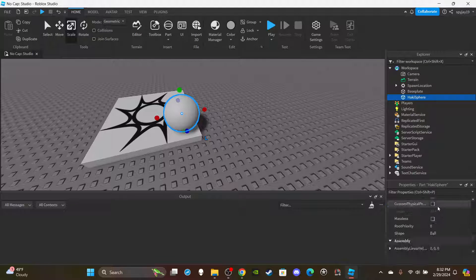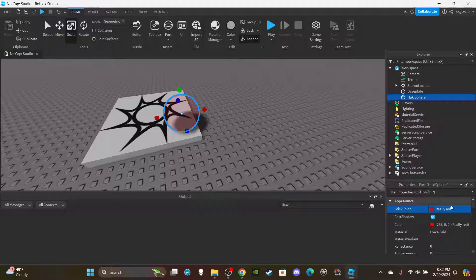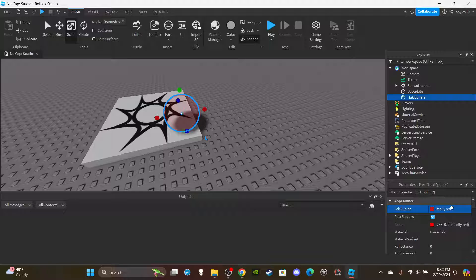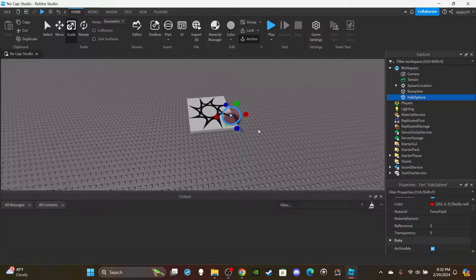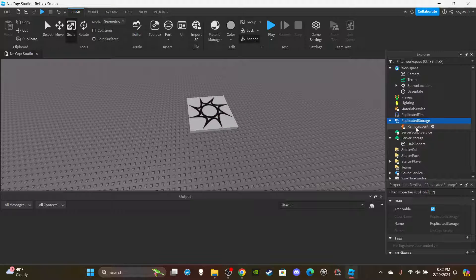For the Hockey Spear properties, you want to anchor it and disable CanCollide. I'm personally going to set the material to ForceField and make the color red, because Haki in One Piece has been shown in different colors — gold, red, blue — so it's really up to you. I'm going with red because it's my favorite color and I just like the way it looks.